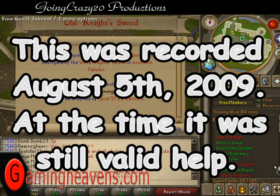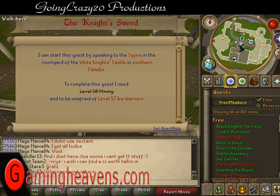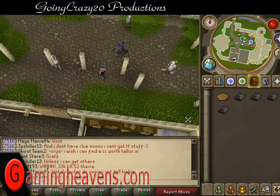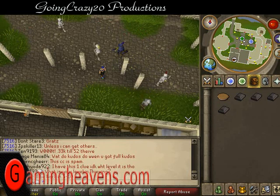Hello viewers and welcome to the Knight's Sword quest. I can start this quest by speaking to the squire in the courtyard of the White Knight's Castle in southern Falador — pretty much right from the Falador teleport spot, just walk south. To complete this quest you need 10 Mining and must be unafraid of level 57 Ice Warriors. There are also level 53 Ice Giants.